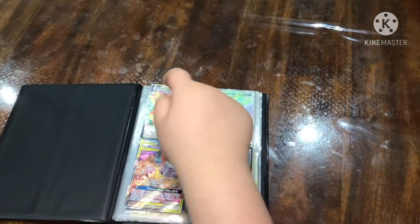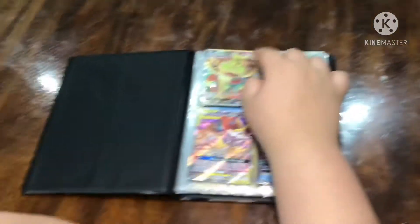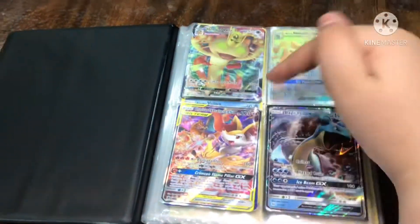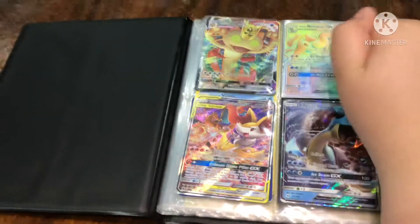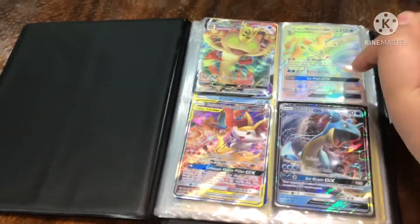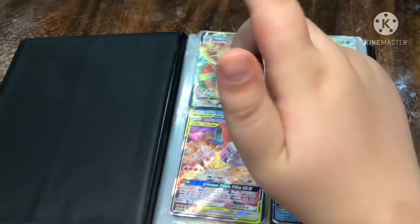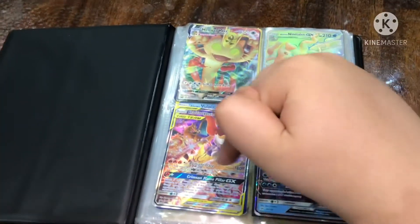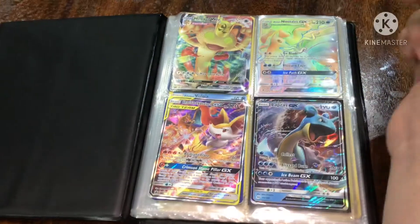So now I'm going to be showing you my binder. Okay guys, these are my binder's first cards. My best card — we have Meowth VMAX, 300 health, Normal Energy, and it has GMAX Gold OS, 200 damage. Then we have Alolan 9-Hill GX, Hyper Rare, 210 health, 160 damage. Then we have Charizard and Brickson GX, Tag Team, 180 damage, 270 health.